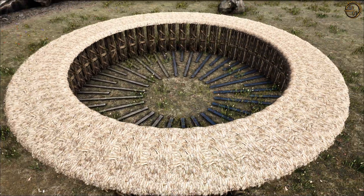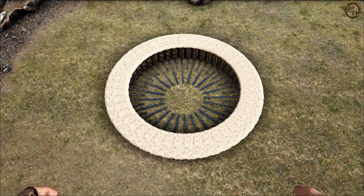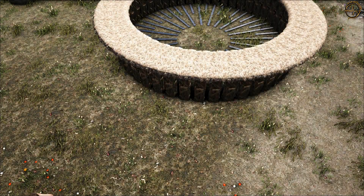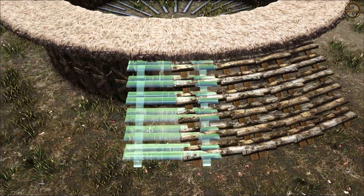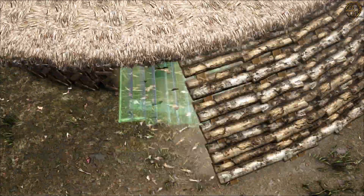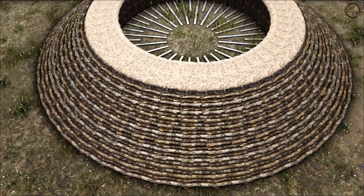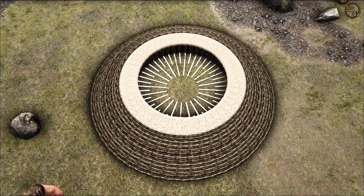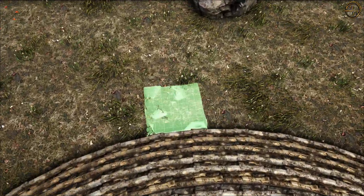So langsam nimmt das Ganze Gestalt an und sieht auch super aus. Als nächstes werden wir an die Ceilings jeweils eine Reihe Wooden Stairs setzen – und das Ganze darunter dann nochmal. Damit können wir zum finalen Schritt übergehen. Das Ganze hat jetzt natürlich ein bisschen was vom Kolosseum – ist es natürlich nicht. Aber mit den Stairs haben wir jetzt die Möglichkeit, den ersten Grundstein für die Circle Base zu setzen. Jetzt setzen wir die Stone Foundations einmal Reihe um.